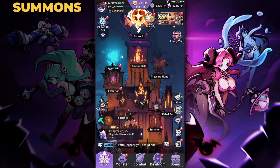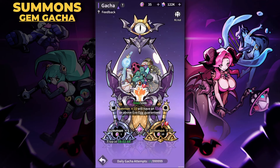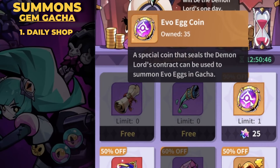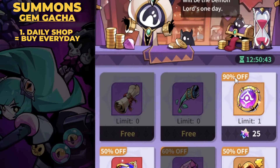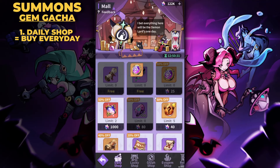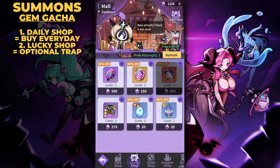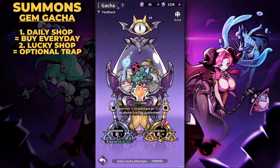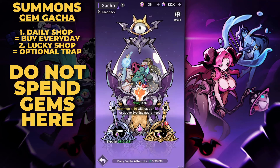For the gem gacha, as I showed in my 700 summons video, the chances of getting a hellfire hero are extremely low. Always go in expecting a legendary hero at best — this is essentially a fodder machine for feeding into other monsters. Do buy the evo egg summon from the daily shop: 90% discount at 25 gems every day — extremely cheap and I'd recommend it. I don't recommend spending 150 gems on lucky shop egg pulls or 2,700 gems on a 10-pull.